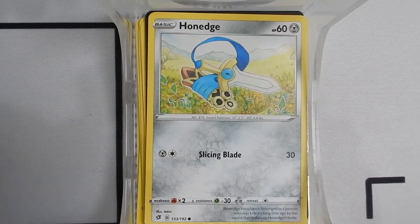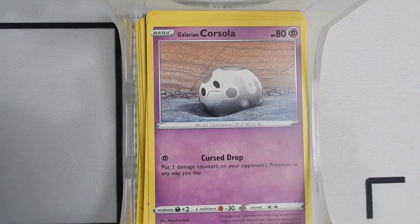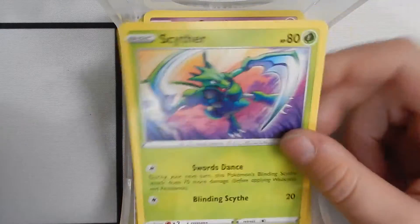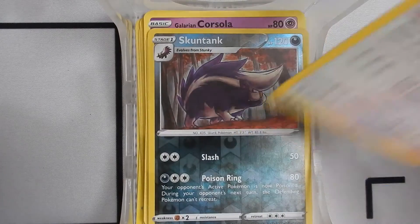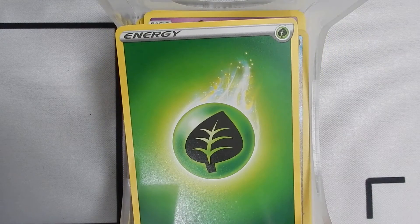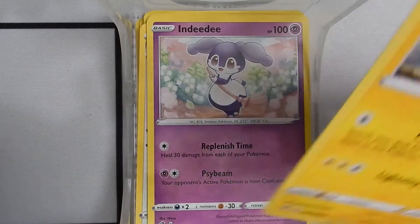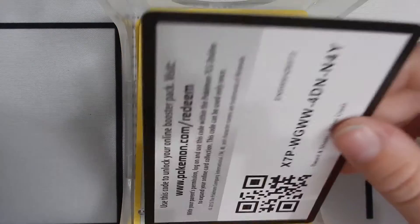We have a Houndage, a Litwick, a Galarian Linoone, a Barnaclax, a Cufant — a Reverse Holo — a Stantler, a Greedent, a Grass Energy, a Dedenne, another one of those cute ones, a Charjabug, a Metapod.